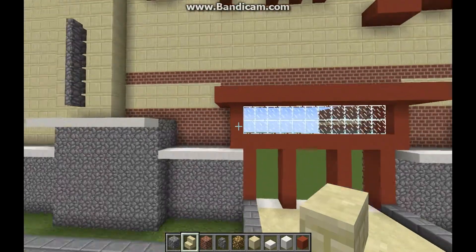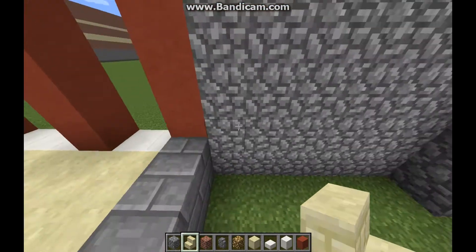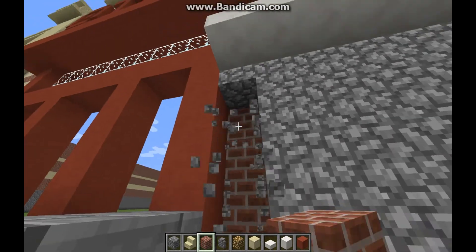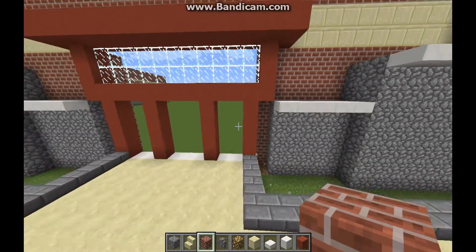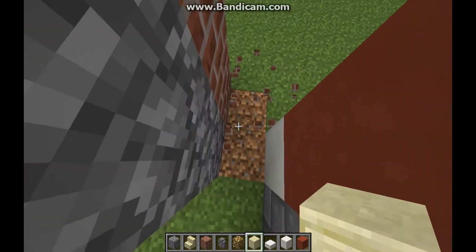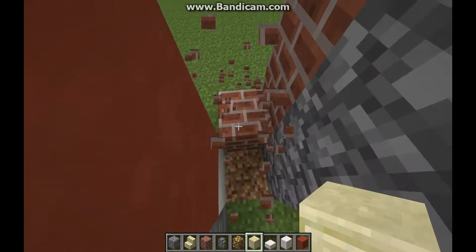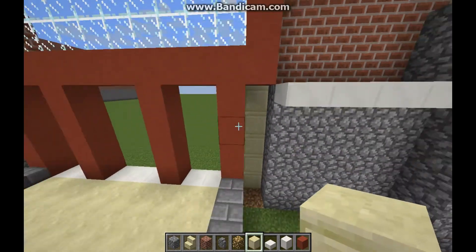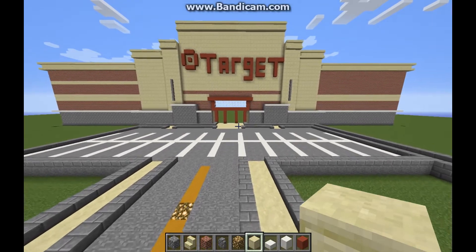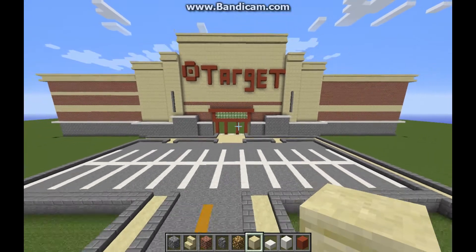Now in the front real quick, we're just going to get rid of this little layer right here and we're going to make it sandstone — just like that. It just makes it look a little bit more open. Now we're going to be putting glass in the door but we're not going to be working on the door yet.